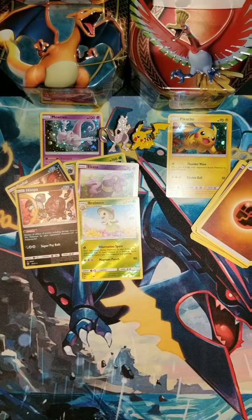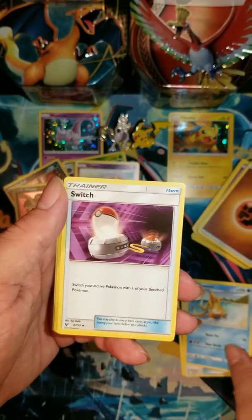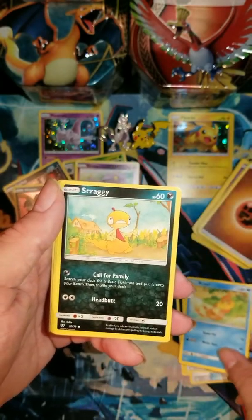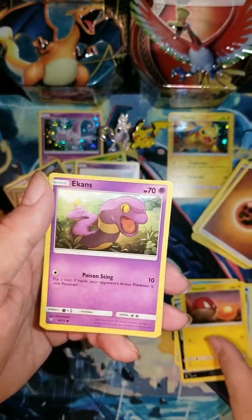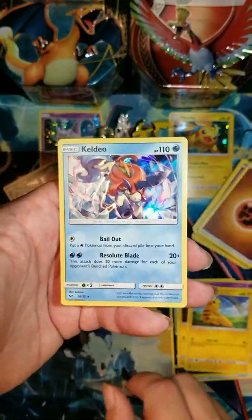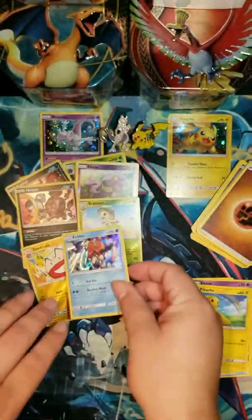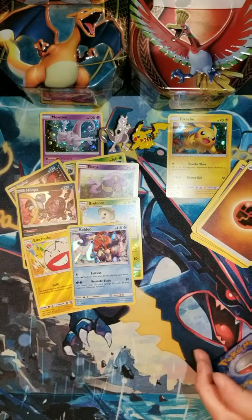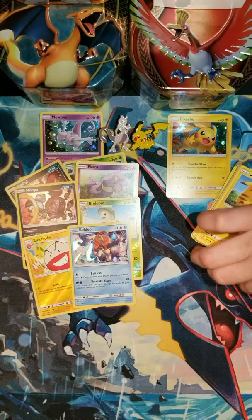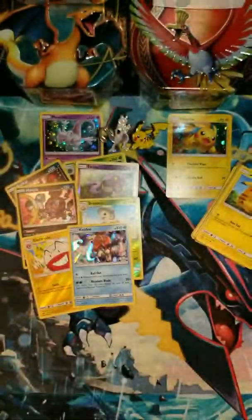Moving on to the Mewtwo pack — hoping to get one of the GXs in these last three packs. You never know though. Or a Shining — a Shining would be nice too, because those are pretty rare as well. Darkness Energy again, Energy Retrieval, Floatzel, Switch, Buizel, Scraggy, Voltorb, Ekans, Pikachu, a Reverse Foil Electrode, and Keldeo. That's cool — I like the foil on that. I'm really liking that you get two foils in every pack in this set.